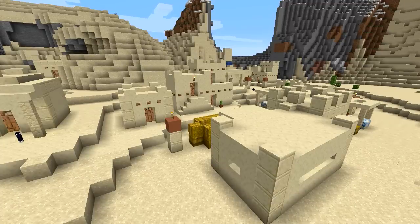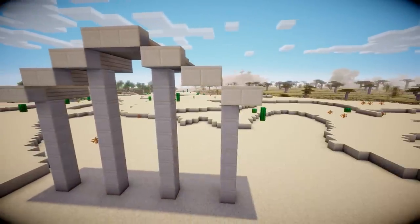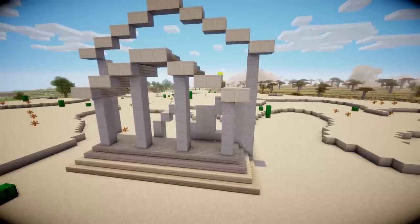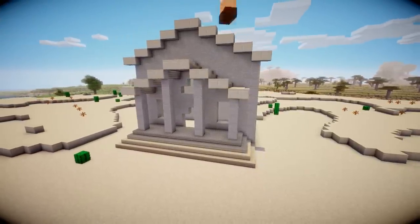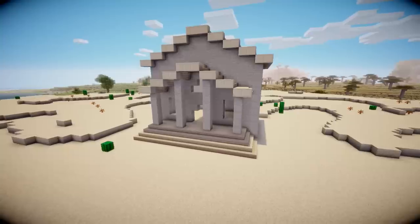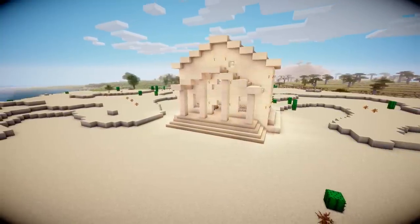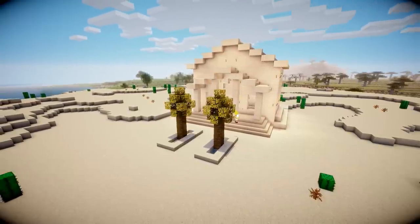Next up, we have the desert village. For the desert village, I wanted to keep a very similar style to the desert buildings that currently exist in Minecraft — the randomly generated ones, which are quite hideous to be honest. Apart from the temple: in the vanilla version it's a stone temple, but in this one I made a very special desert temple, which I thought was quite unique and different from other desert builds.